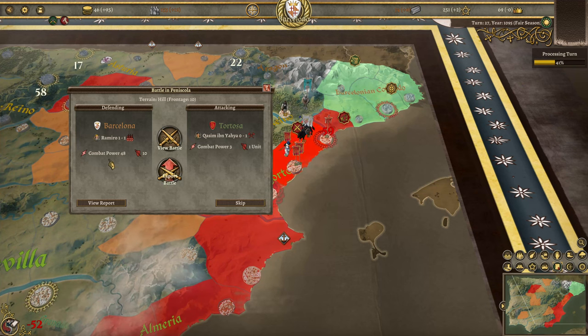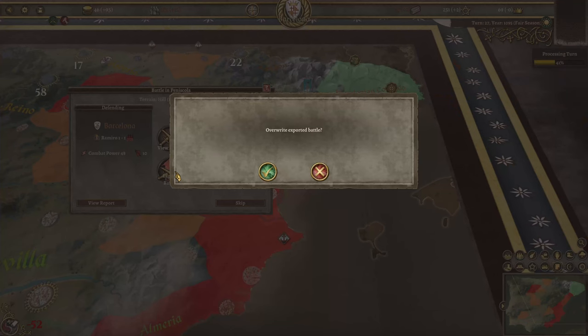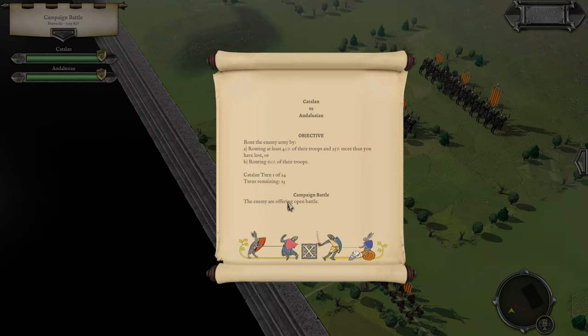We're going to go ahead and export this battle. We have a combat power of 48 and they appear to have one unit; we have 10 units, so it shouldn't take too long. We don't want to skip because we like to play the battles. We're going to overwrite the exported battle and start it in Field of Glory 2 Medieval, so we can fight the battle in a more miniature style. I prefer fighting the battles over there in Field of Glory 2 Medieval — that's actually the reason I got it. Then I found out Kingdoms was coming out and we had to have it.